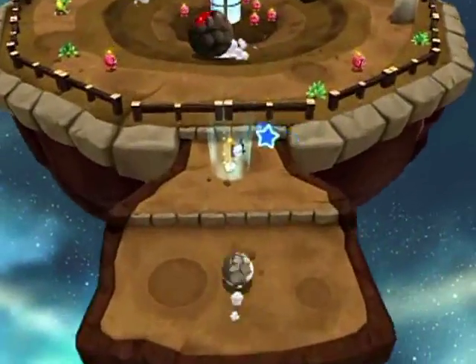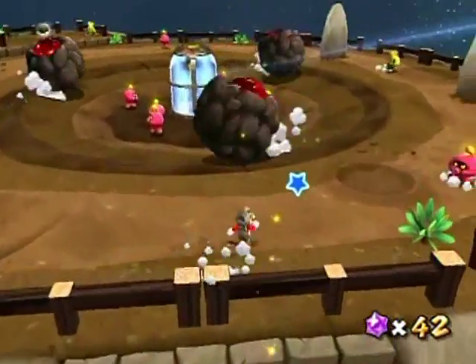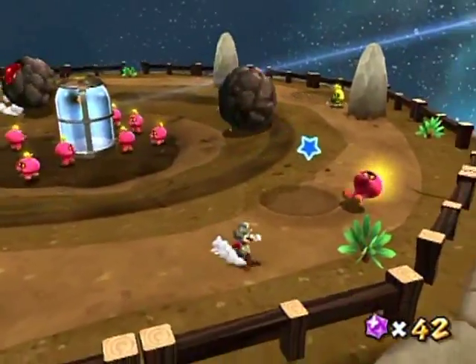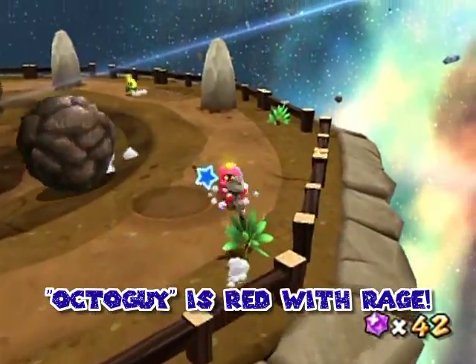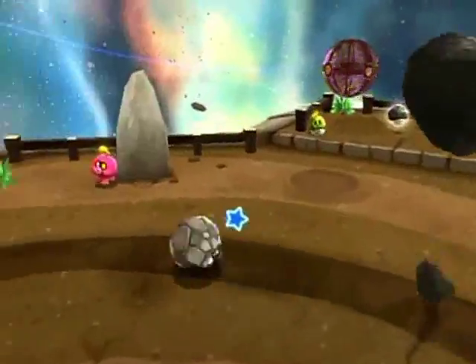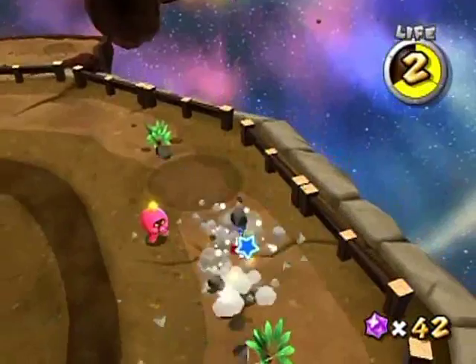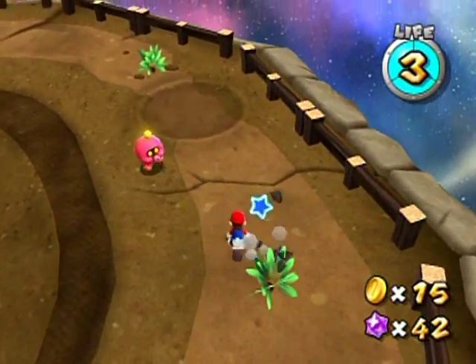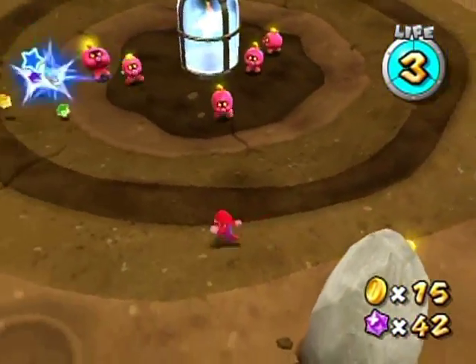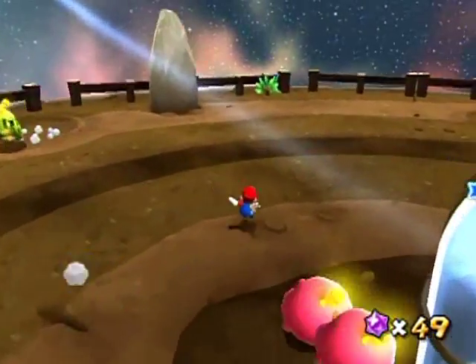Let's just bowl our way up — weeheeheehee! All these rolling boulders, you can either destroy them by spinning at that red area, or just by blasting into them. I lost my rock power! No! But I can at least get the powers back.